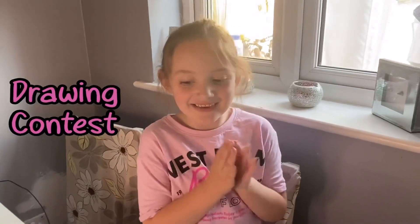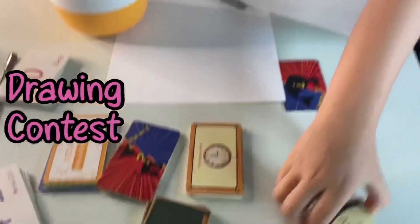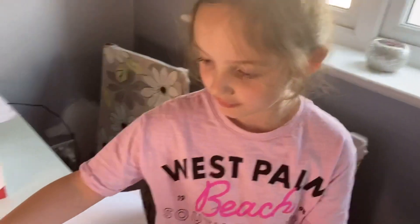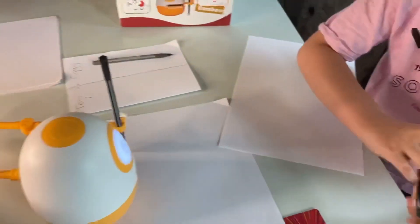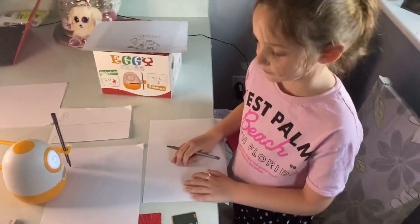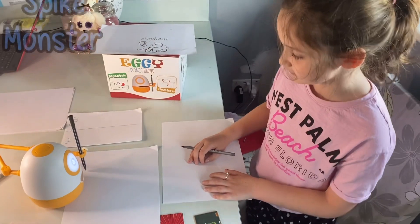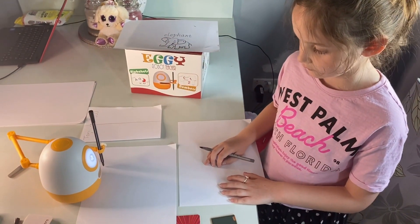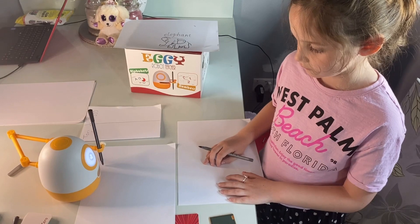Next we're going to have a drawing contest — we're drawing a snake monster, so we're going to draw this one. Tori, you can scan that. It says 'hello and welcome to the drawing, we're going to draw what I call the spike monster, so get out your paper and your pencils or pens and let's begin the drawing.'